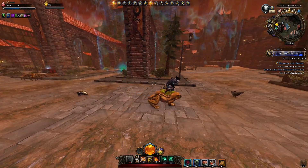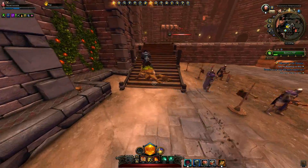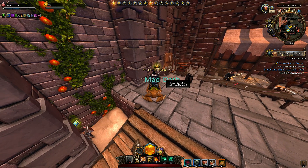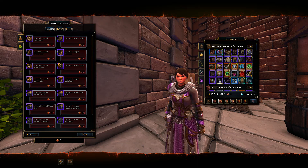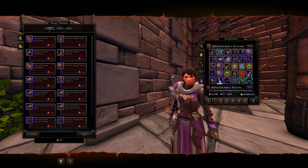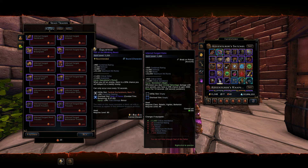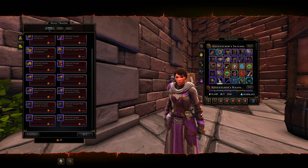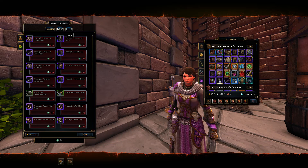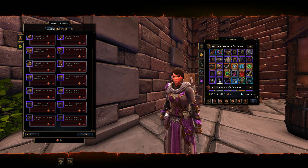I'm going to show you how to get up where I was. We're going to go around here where the dummies are. I was actually also confused where the merchant was. This is where you can exchange seals. The seals are Seals of the Fallen for the Infernal Armor — it's a pretty good armor actually. The seals you can get from the new dungeon or from the heroic encounters, and it's a random drop. You can also exchange Seals of the Deep and a bunch of other stuff. This is where you get new shirts, new pants, whatever.